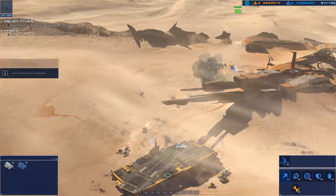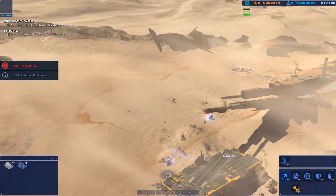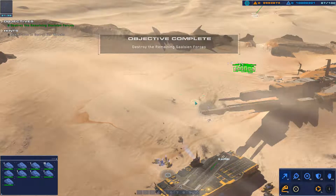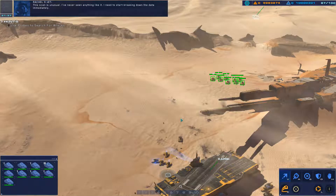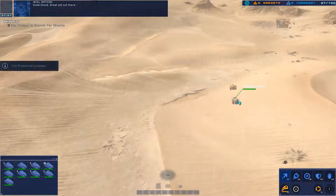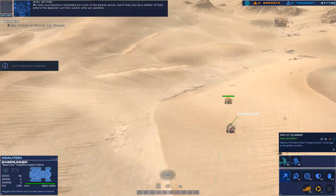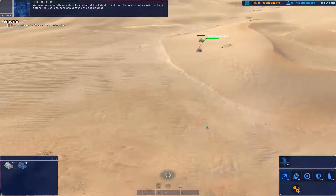Strike craft destroyed. A rail gun is taking effective fire. Enemy armor disabled. All systems green. Displacing. This scan is unusual — I've never seen anything like it. I need to start breaking down the data immediately. Understood — great job out there. Thanks. We've successfully completed our scan of the Kalash wreck, but it may only be a matter of time before the Galsian carriers come back onto our position.